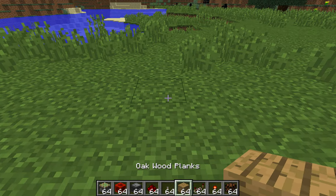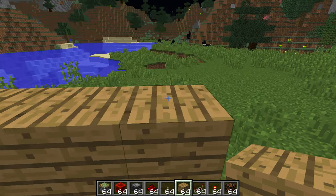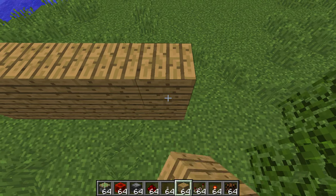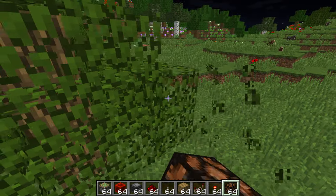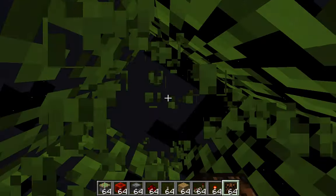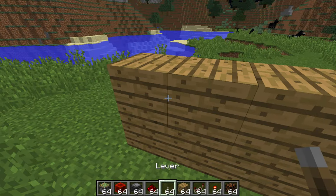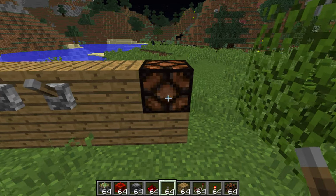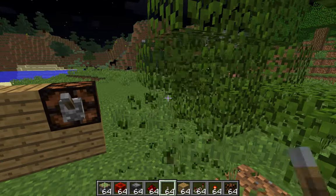How you build it is you go a two-tall wall that is as many levers as you want wide, plus two. And on that second one that you add — it's as wide as the levers, plus one, and then another one with the redstone lamp — this is where the changing lever thing will be.